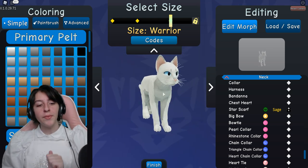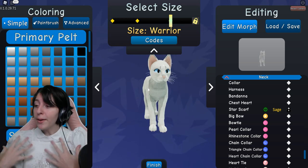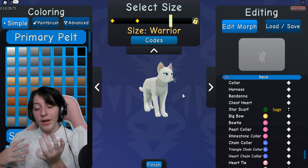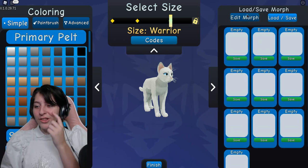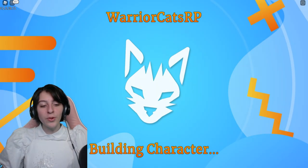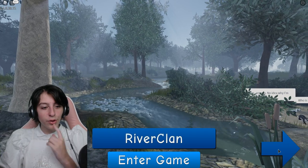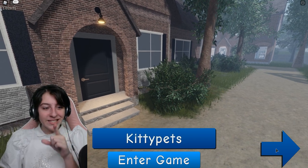We're not going to waste time making a cat model this time because I'm incredibly slow at making characters - I'll make a specific video for that. What's important is we want to check the map. All right, building character... putting together my character... oh my gosh, what the heck guys!